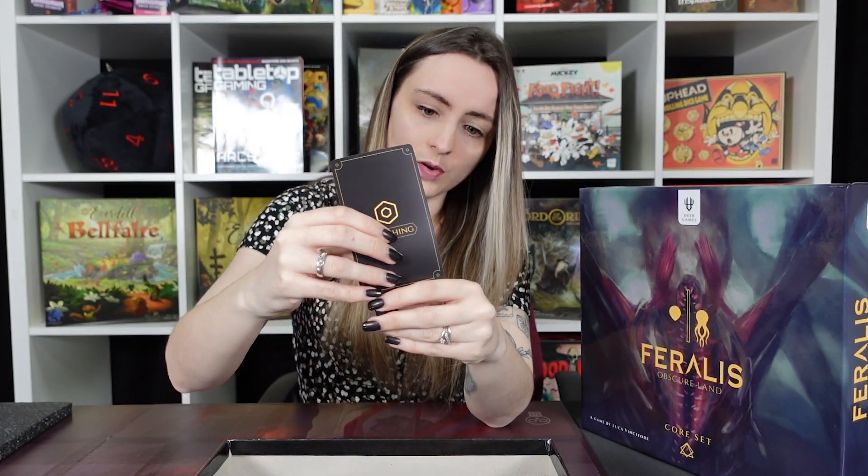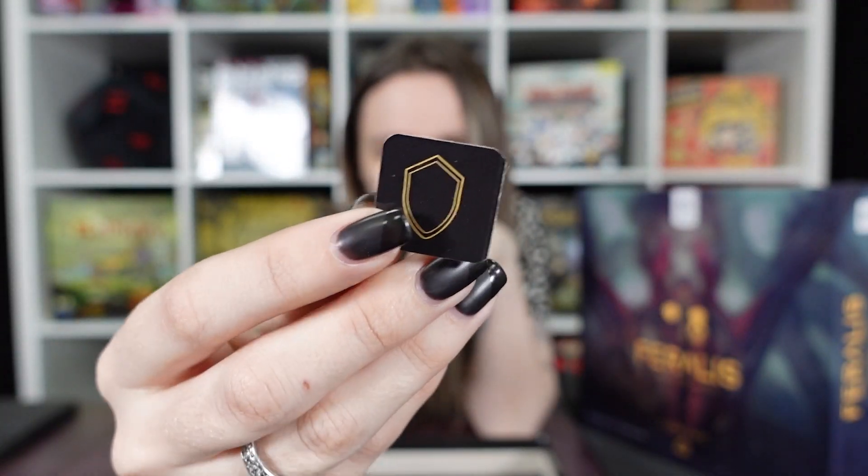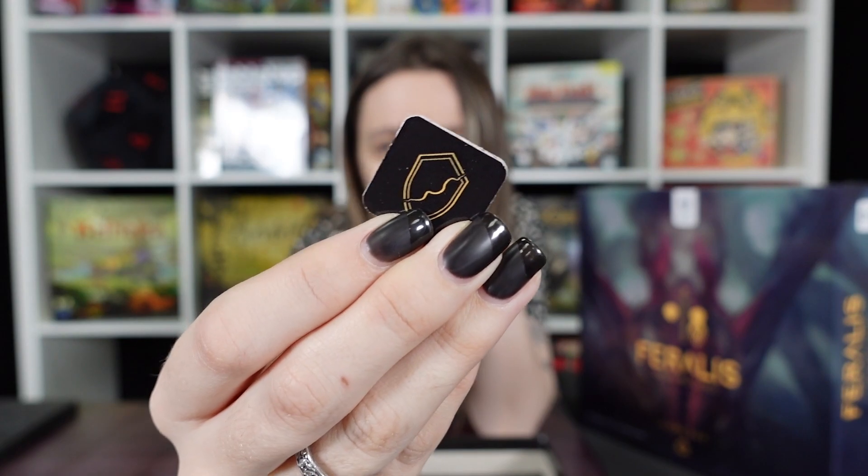We've also got those card holders — these serve to help obscure vision. So I can pop a card in there, place it in front of me, and I can check it with just a glance but you can't see it. It's a really easy way to hide cards and make things a little more tense about what's going to happen. Last up we have those tokens, which are shields — one side marks a shield and one side marks a broken shield. There are a couple of those, but there are more tokens within the boxes I'm going to show you now.